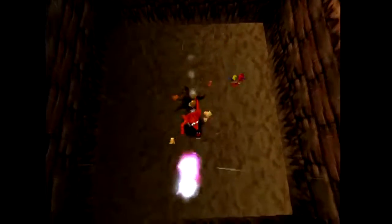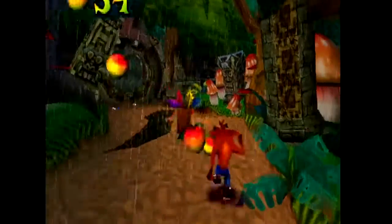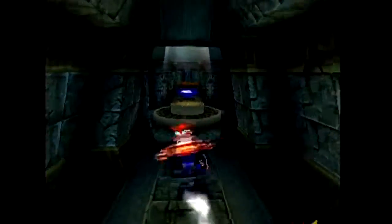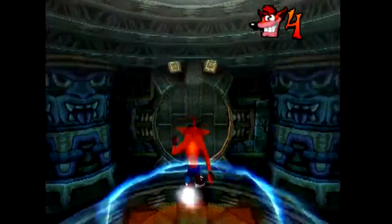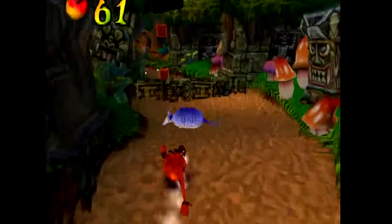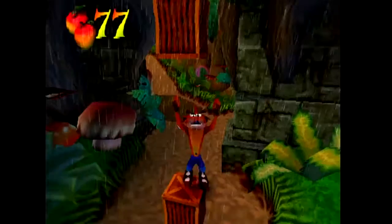In this game, and in Crash 3, you have to actually do a specific task or go through a specific pathway in order to get the colour gems. It doesn't really tell you too much of how to get them most of the time.